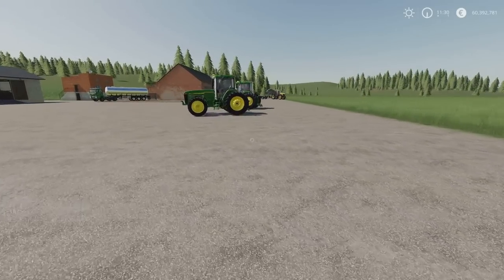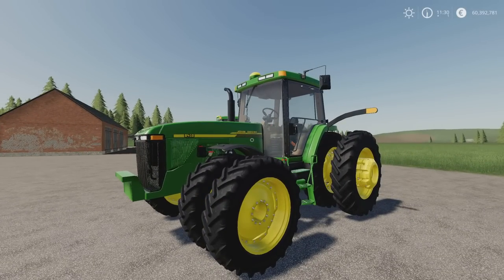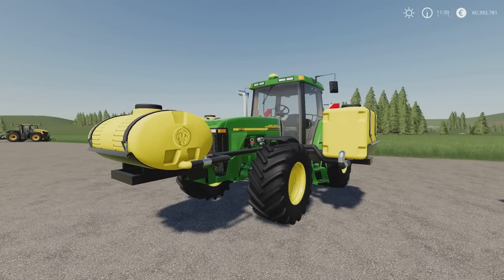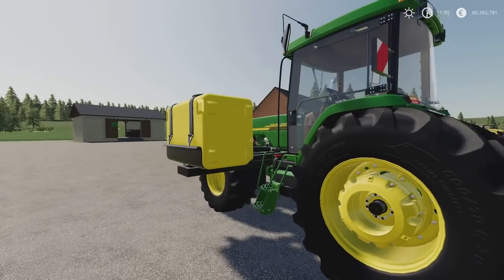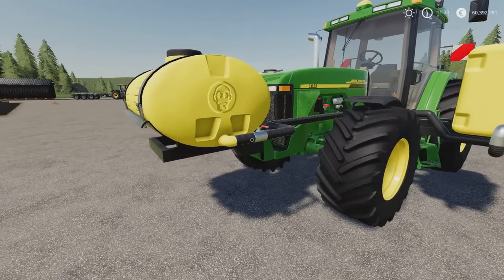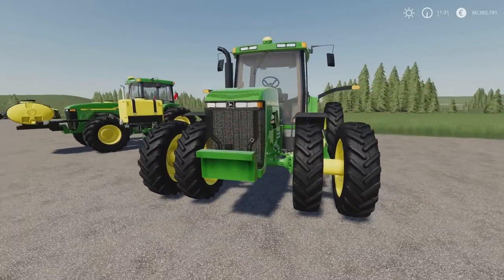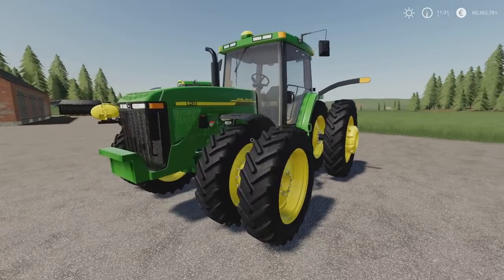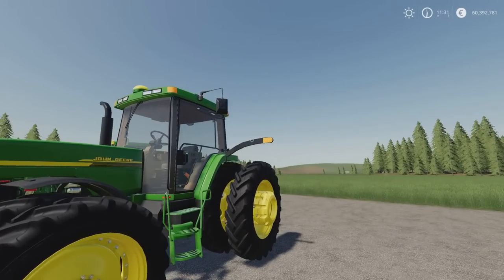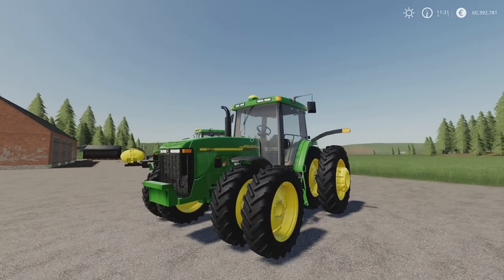That brings me to the last of the mods today — the John Deere 8110/8410 by JA Modding. It's 18.82 megabytes download, 39 slots on console for the tractor. It also comes with a tank unit setup, which is 3 slots, found under crop protection tools. It holds 2,600 litres of either liquid fertiliser or herbicide, with all the pipework and little valves on there. Nicely detailed mod overall, looks nice, though there are a couple of bits that look a little bit flat texture-wise.